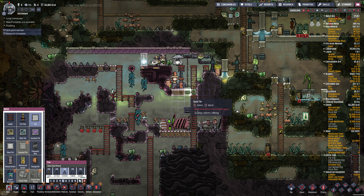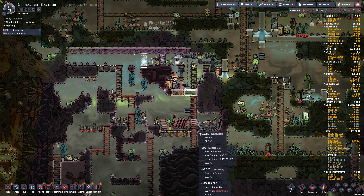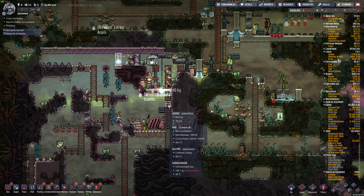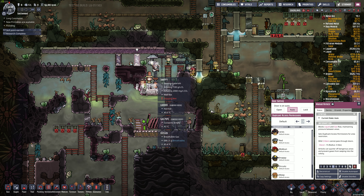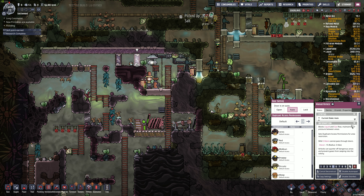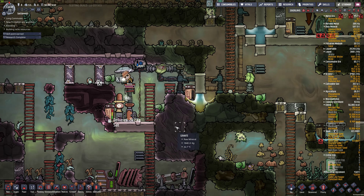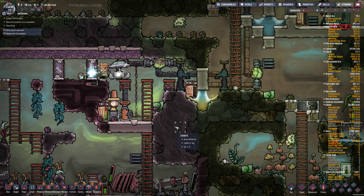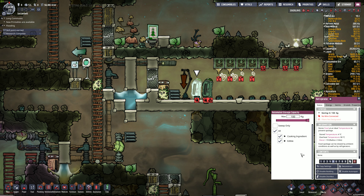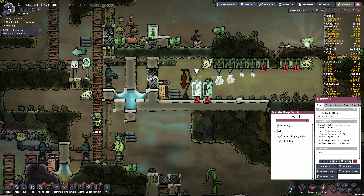We'll just do granite right across like that and they can still get down here - that's all good. Okay, this airlock can go. You can tell I don't have a plan - I just wing it. That's why everything is nice and messy. My previous base is much more planned. These ones, not so much. I want this to be very organic looking.